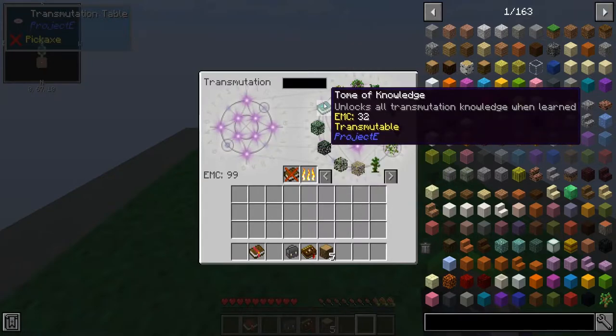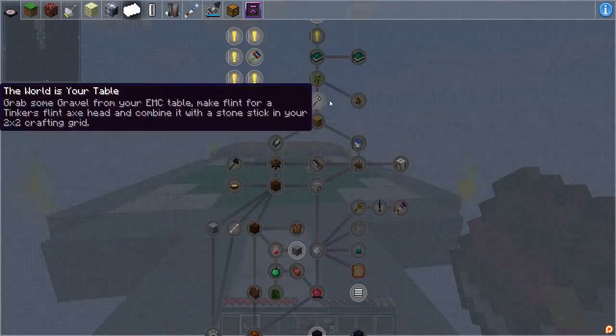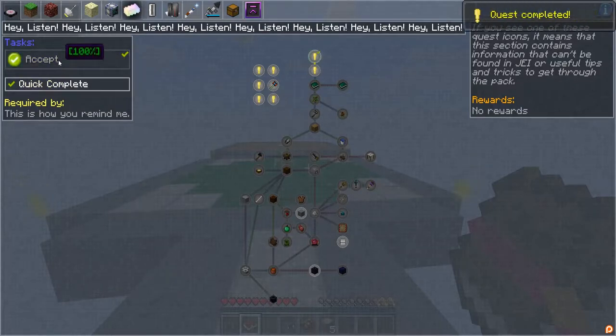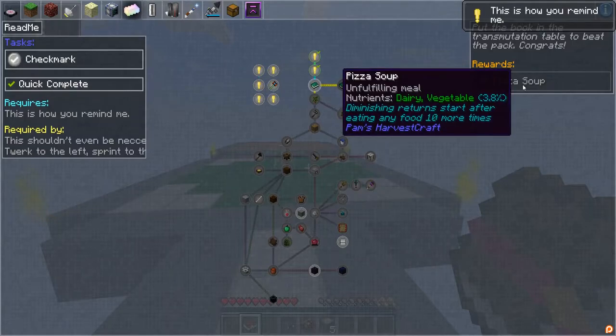We have the tome of knowledge — 'Unlocks all transmutation knowledge when learned,' oh cool! Let's check out this quest book. There's a quest icon here — if you see one of these, it means this section contains information that can't be found in JEI, or useful tips and tricks. No rewards — well that sucks. Going for full transparency: we start you off in a void world because testers kept dying in the overworld. Take your time to get to know JEI and the quest book, and rush the pack progression at your own risk. Okay, we're gonna rush it!